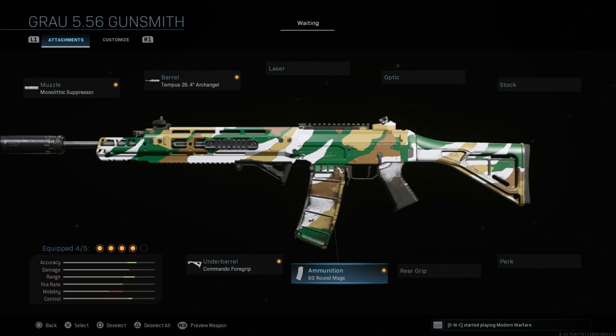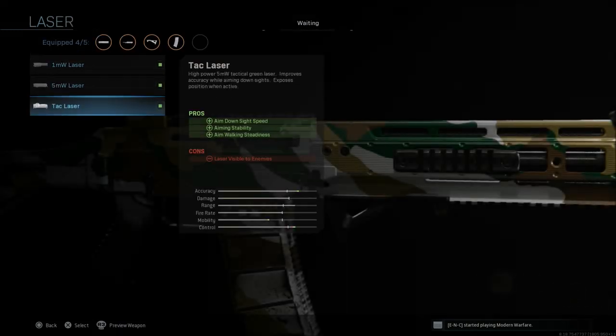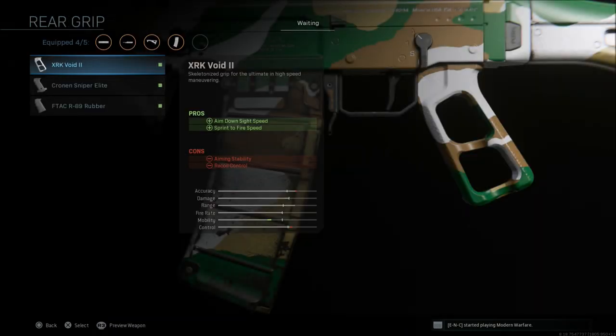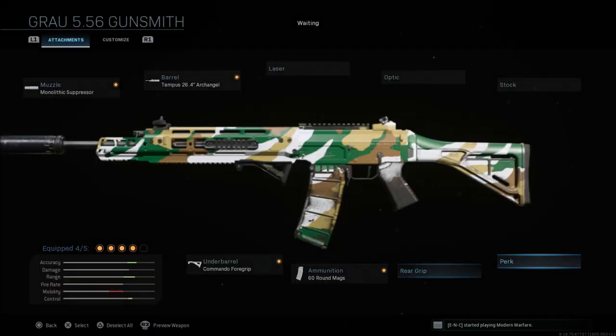I'm missing one attachment here and this one is kind of up to you. You could go with an optic or a stock. Personally I'd choose one of three things: the Tac laser, which gives you aim down sight, aiming stability, and aim walking steadiness — though the laser is visible to enemies when ADS'd. You can also go with the XRK rear grip, which gives aim down sight and sprint-to-fire speed, but the cons are aiming stability and recoil control.